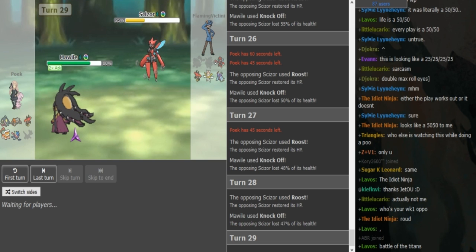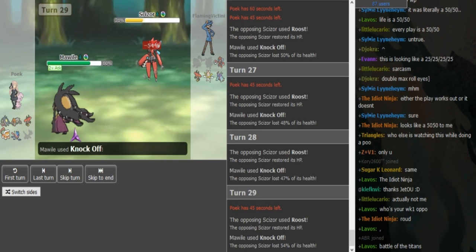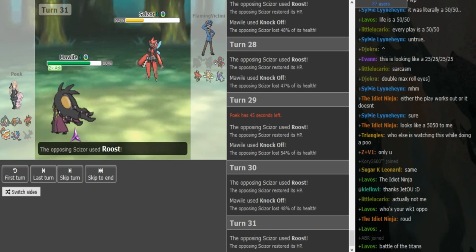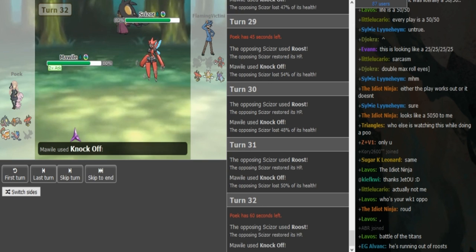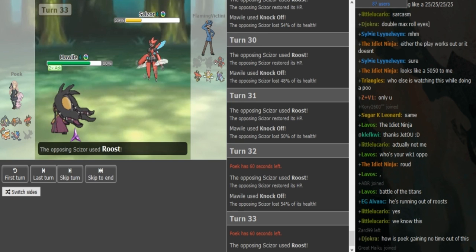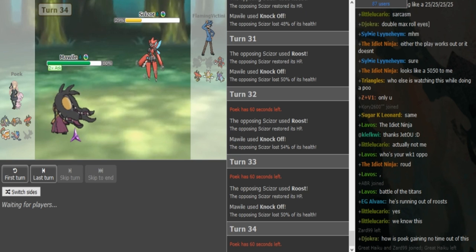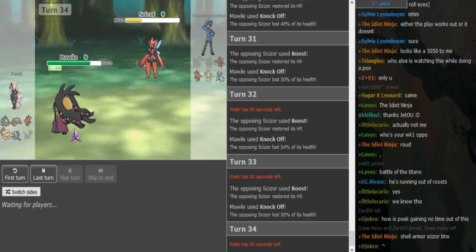FV is like trying to get low-rolled so he can eventually survive two Knock Offs, but it's not working out for him — 48, 47. He got two lower rolls there but there's a higher roll again. FV is eventually gonna realize this doesn't work and he's gonna Bullet Punch. I can understand why he's trying to do this because it is a tour game and you want to win. But it is best of three, so even if he loses he still has a chance to bring it back. You guys can see it doesn't work out at all for FV. He's getting 48 at turn 30 and 50% one there, then getting 54s at turns 29 and 32. So overall Mawile is doing more than half — basically always around half. He's not getting health back.